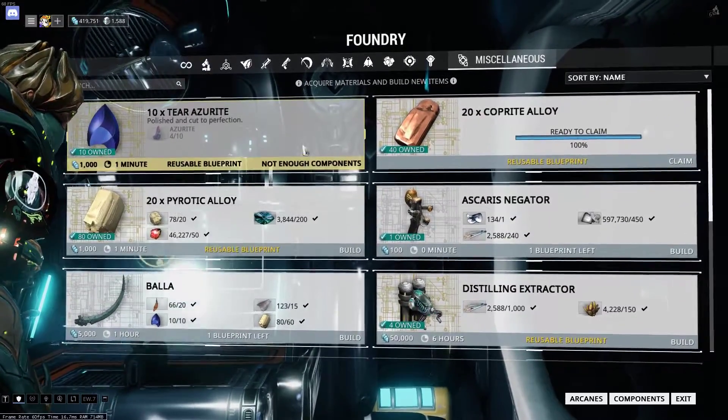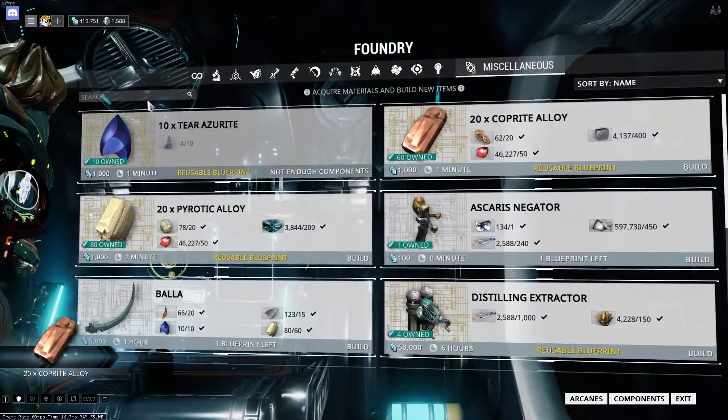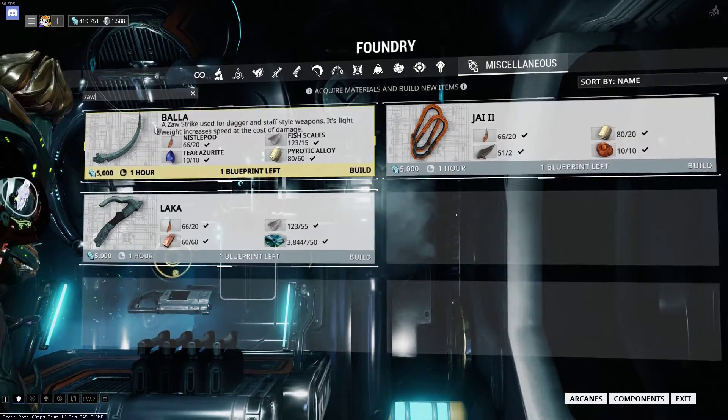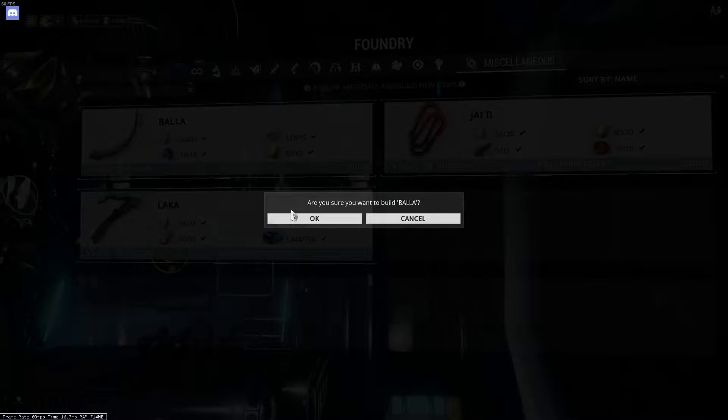Making the Zaw is the easiest bit. You will find all the blueprints you got from the smith in your ship's foundry, and under the miscellaneous tab, simply type in Z-A-W. You will get all of them on your screen. Go over them and see what resources they need and craft the alloys they require.